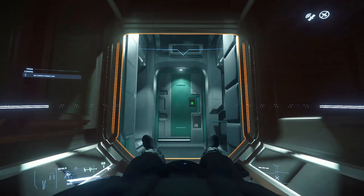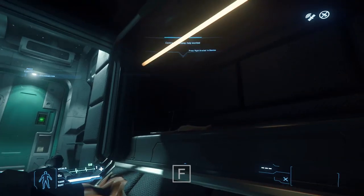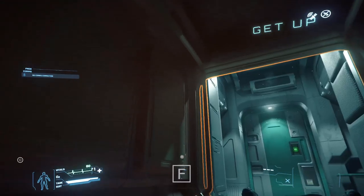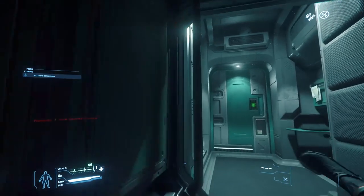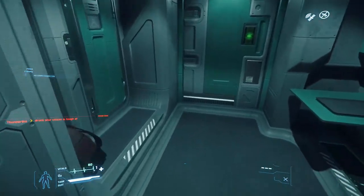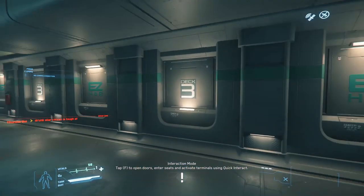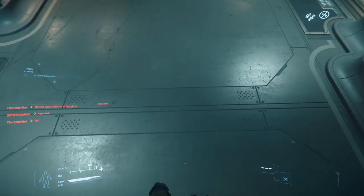You'll wake up in your bed at Port Olisar. The first thing you're going to do is press F — you'll be able to interact with things around you including the bed. We'll interact with the door next and head out. First thing I'll show you is movement.